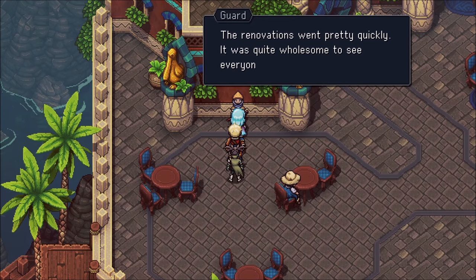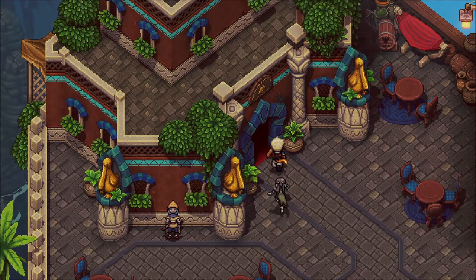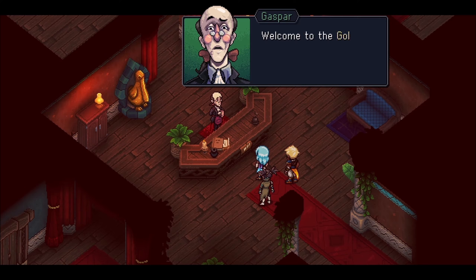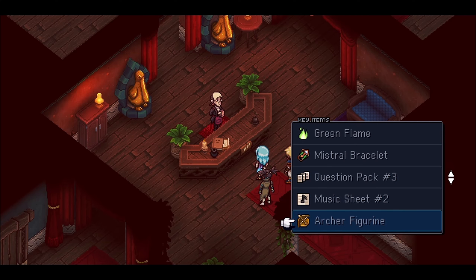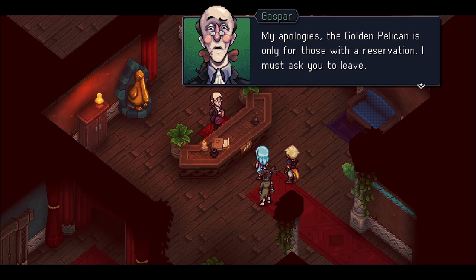We're in the northern part of town. I'm showing this because you need a little bit of orientation — this is the fancy restaurant called The Pelican, where you currently cannot do anything because you need an invitation. From The Pelican it's easier to show you where to go to find this rainbow conch, because I found it by pure accident and it was pretty well hidden.